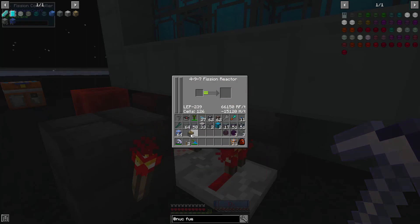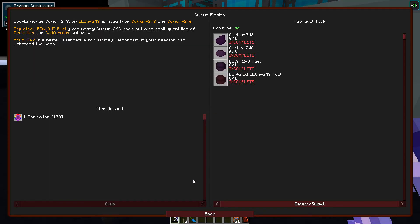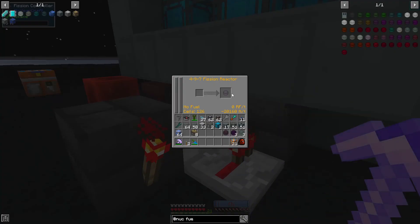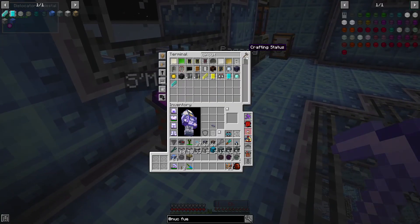We're just gonna toss in the plutonium and do the exact same process as before. Why didn't the americium quest trigger? It really wants us to actually hold the 242, so I'll do that momentarily. And we'll have yet another quest complete!